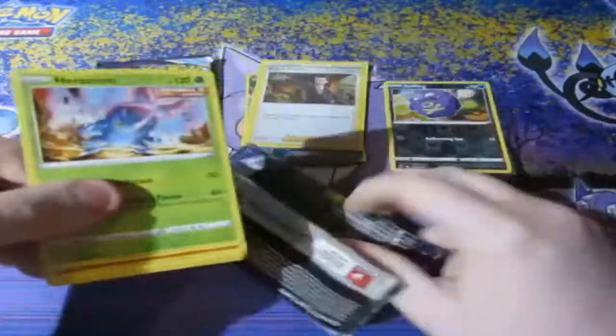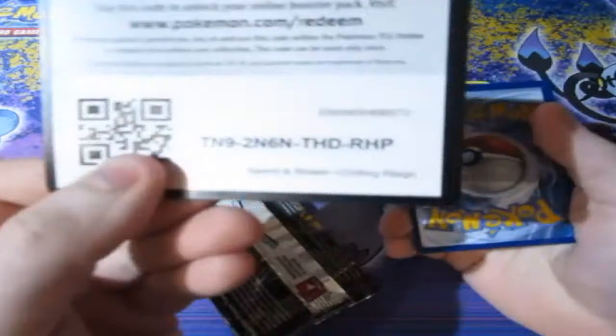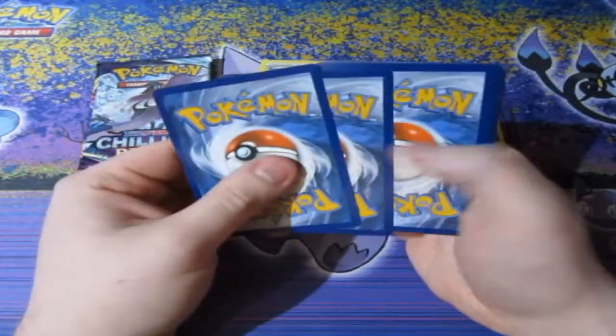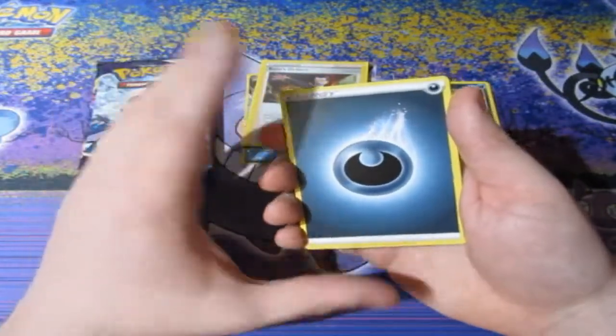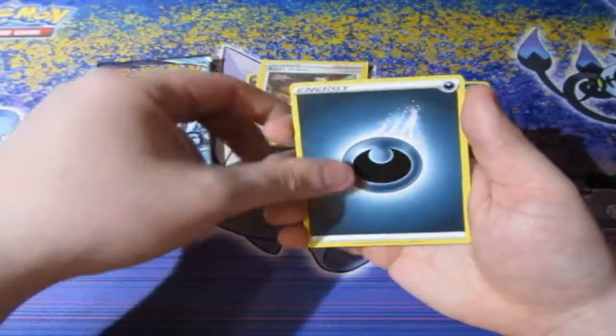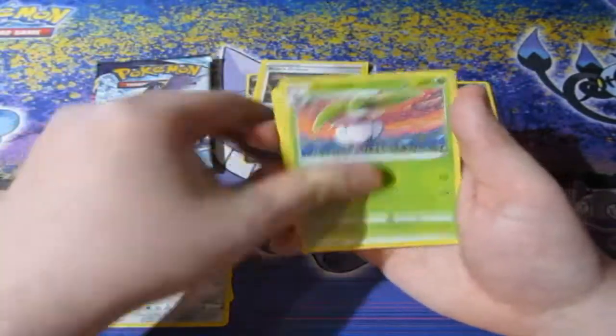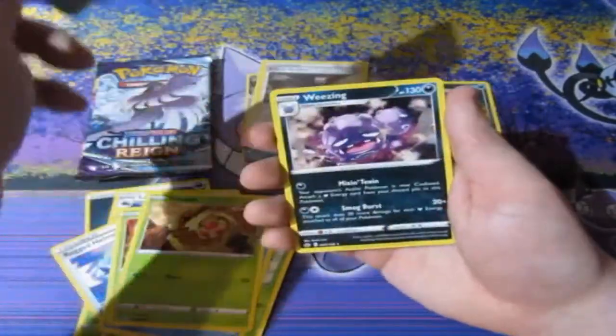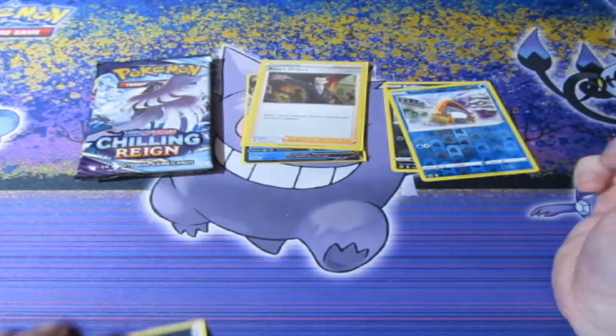Next up, first pack of Chilling Reign. Let's have a look. Can we get an alternate artwork? Can we get a full art? Can we get that Zapdos that I'm after? My chasing card is Zapdos — either the V card, the ultra full art, or the alternate artwork. That's the one I want. A Wheezing normal rare and a standard reverse foil Snom.